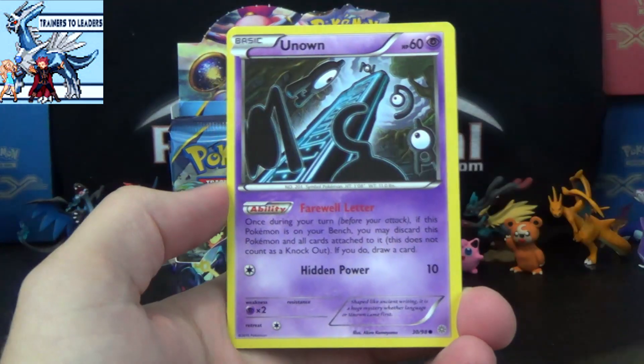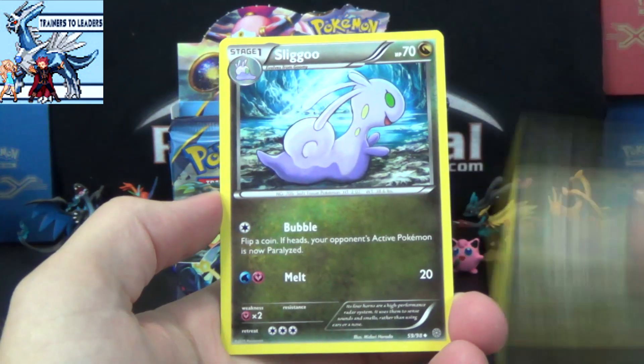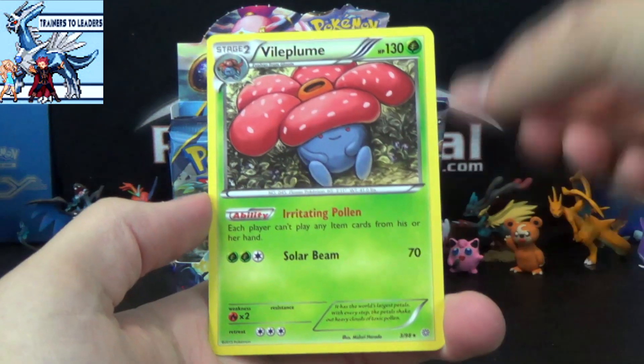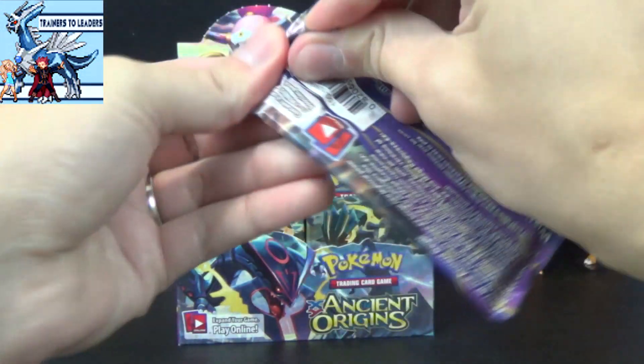But for the first few packs here, we'll take it easy. We got Porygon, Unknown, Veldum, Gumi, Inke, Sligoo, Tyranitar Spirit Link, Bellassum, Whimsicott Reverse, and a Vileplume to start things off. So we get both Evolutions of Gloom in one pack.